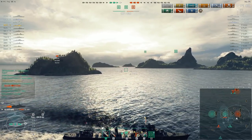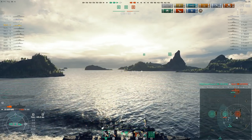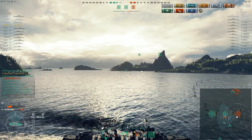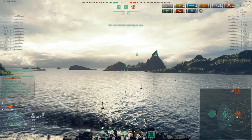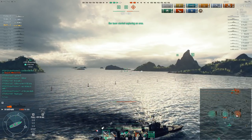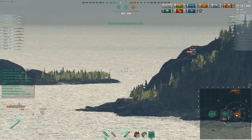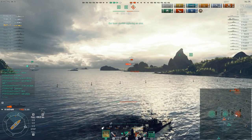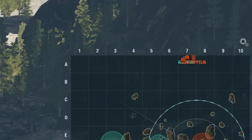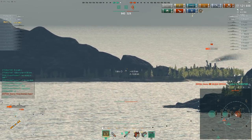He was obviously thinking there's no way an aircraft carrier is going to leave him to cap Charlie uncontested, so possibly against his better judgment he's taken the fight to the carrier. He's not a bad player, and the carrier player in carriers definitely is. But how much of a difference do you think that's going to make? A decent destroyer player against a potato carrier player - who's going to win that fight? We all know who should win. But what should happen doesn't have anything to do with it when you're going up against the carrier. Potato: one, veteran destroyer player: nil.